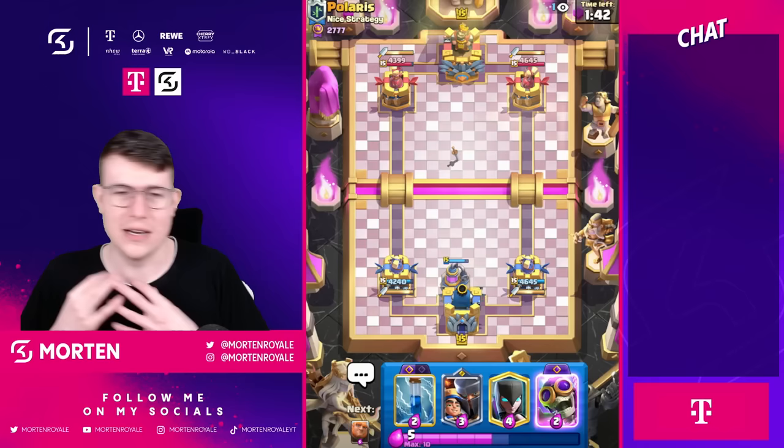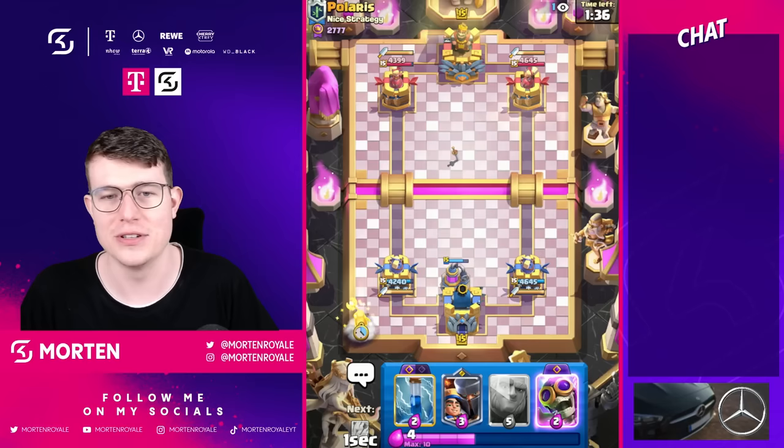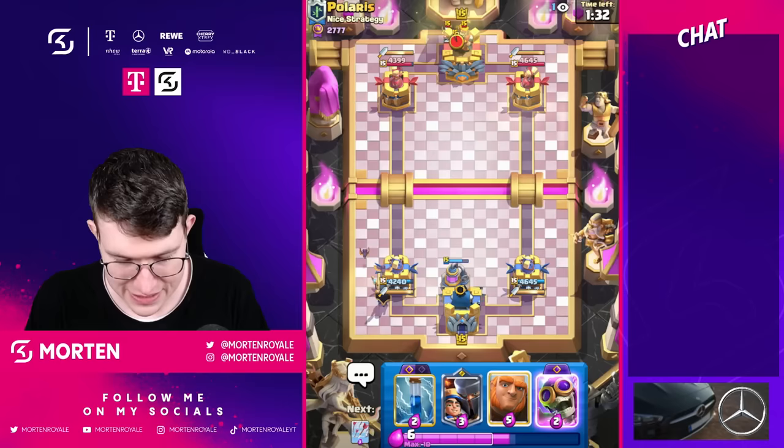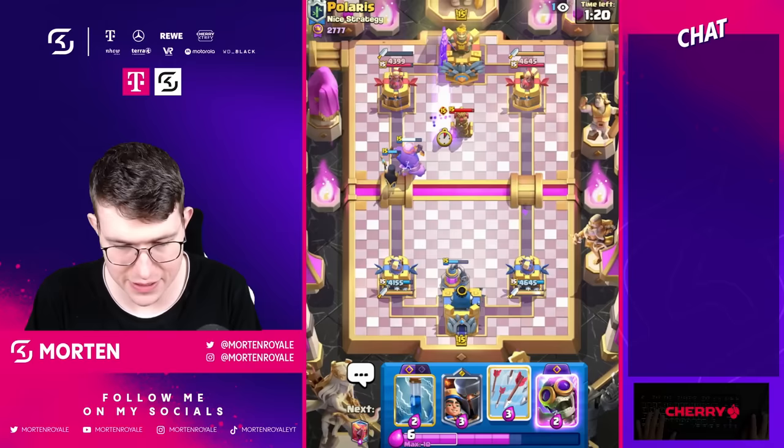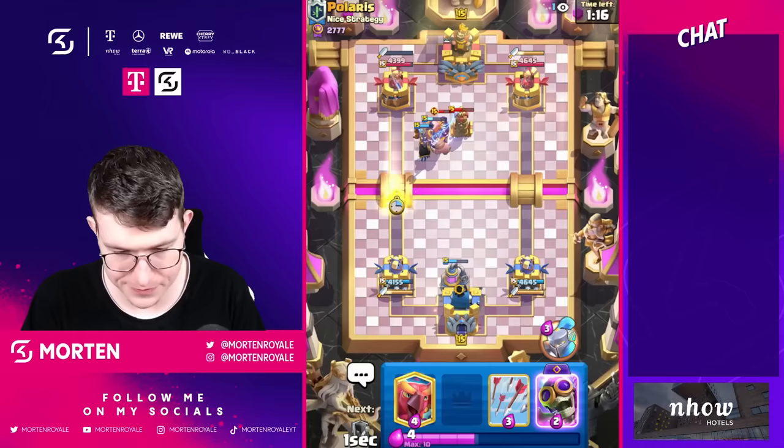I go pump, I chill, and then I basically just kill them — because it's so tough for them to defend when I have elixir advantage. He might have an Evolution or an Evolution Bomber, but he won't go there because he knows I will Giant too. The Night Witch bats are going to tank the shots from the tower, and now I'm just going to wait until he makes a move. I go for my Zap, and the range buff really helps.